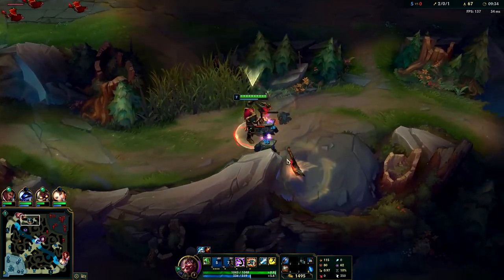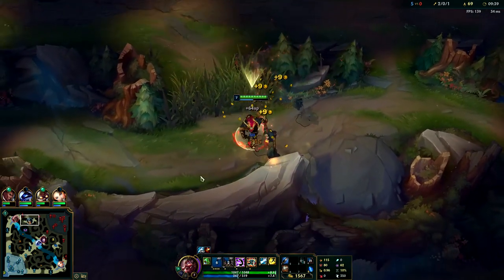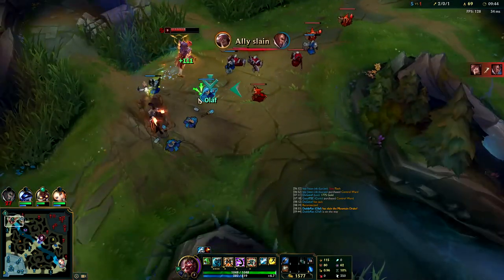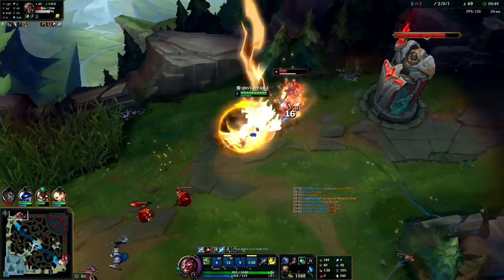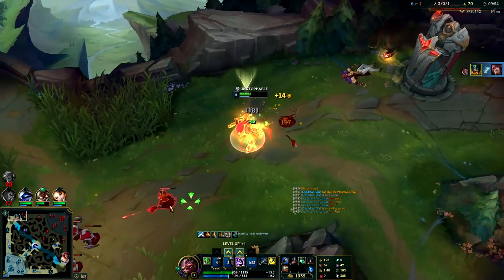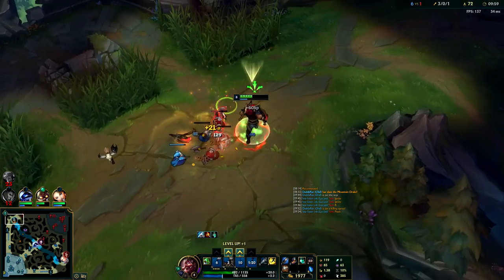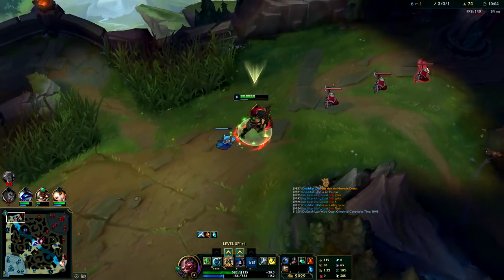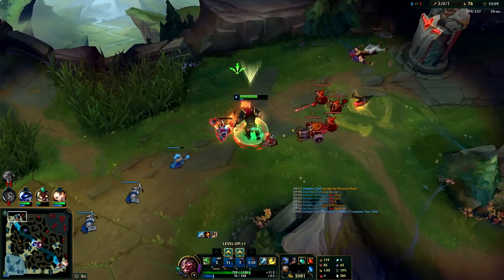For example if you're low on health and Ezreal shoots his ult at you, you may not want to activate your ult because you'll lose that bonus armor and magic resist. He's going to run out - blue smite him. We can't be CC'd and he's dead. Olaf is a wave clearing machine so I'll shove this wave and get some turret plates.